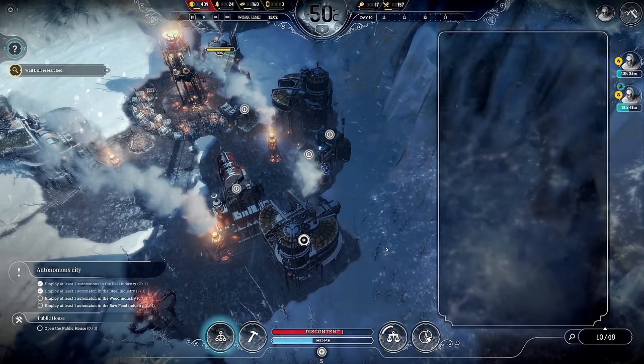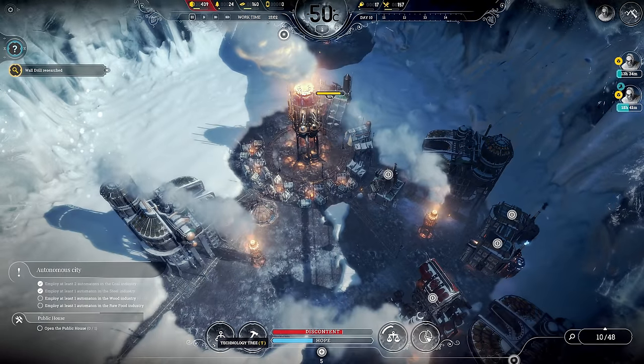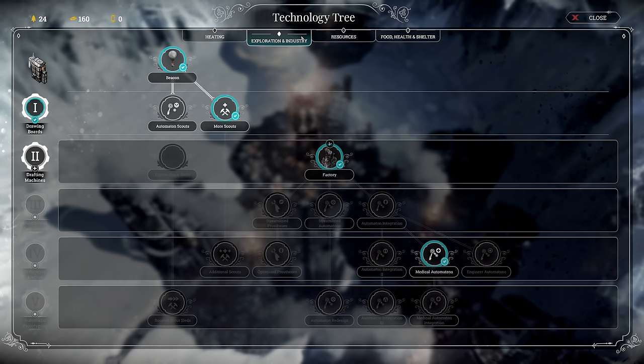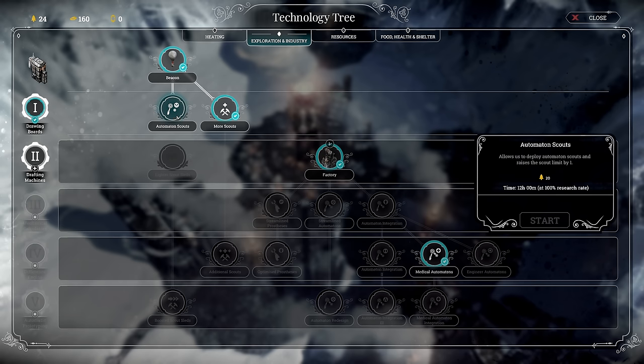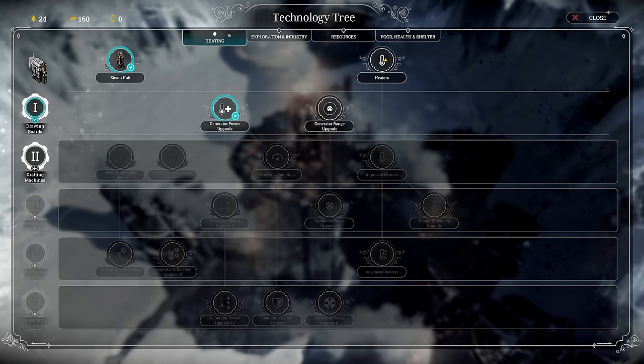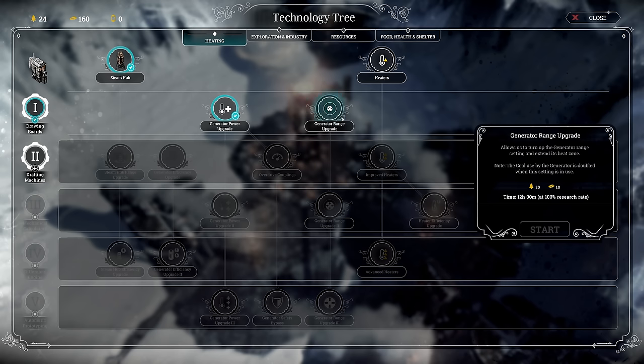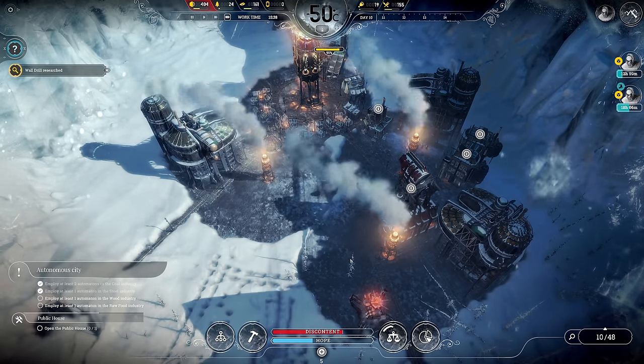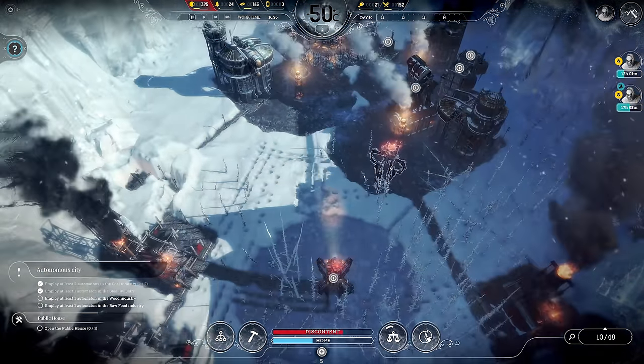Let's just turn this off for right now and hold off on research. What am I going to research next is the question. I'm definitely not going to go automaton scouts — I can't see myself sending people out there. Generator range — I don't think I'll focus on that. Maybe heaters would be a quick little grab because that would get us through one temperature drop, although we don't see one on the timeline. But I need trees, so I just have to be patient here.